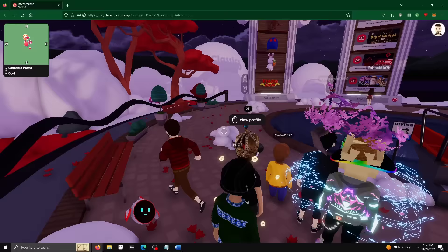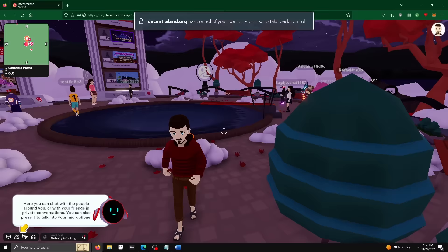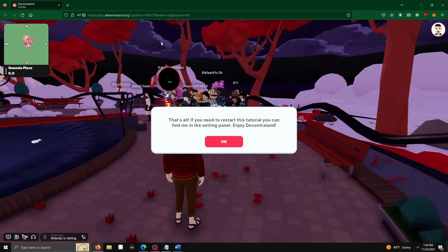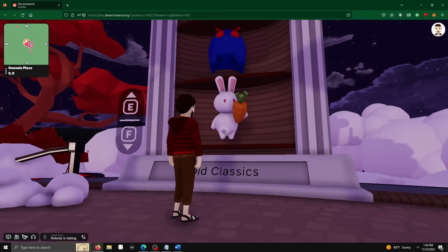Jumping back to the game, I first spawned into Genesis Plaza, the center of Decentraland. A brief tutorial introduces me to the controls, the UI, and other basic features. This tutorial definitely leaves a lot to be desired — after only 45 seconds, I'm let loose to explore the metaverse with nothing more than my imagination to be my guide. For this being the heart of the city, it sure is quiet. It appears that everyone else in town is AFK.